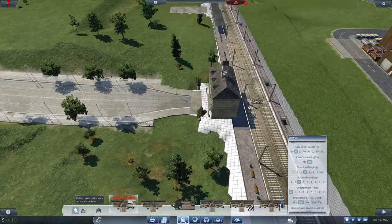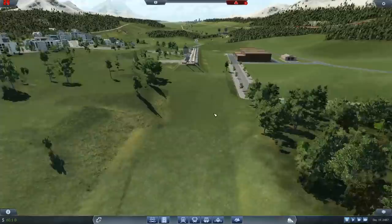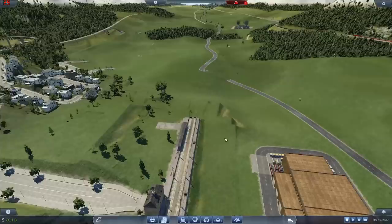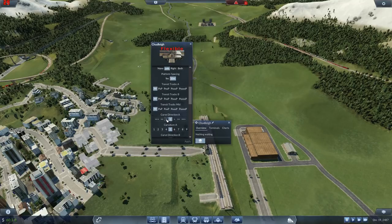I think we're gonna have to play around with the track a little bit. Tell you what we'll do - we'll bend this station round a little bit. Let's curve it round. I think we're probably gonna have to bring it round. Yeah - let's do that.